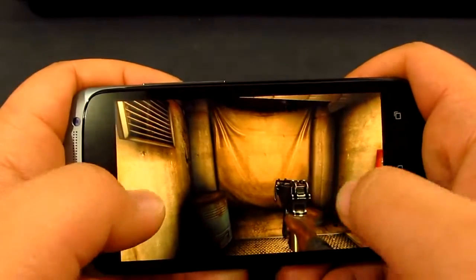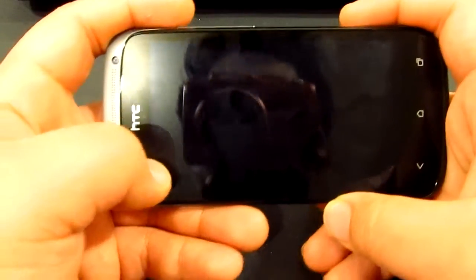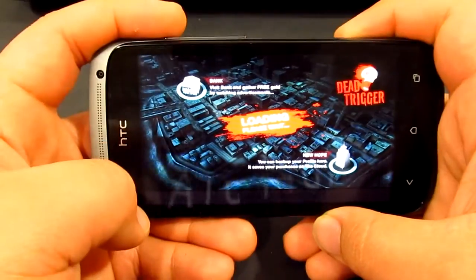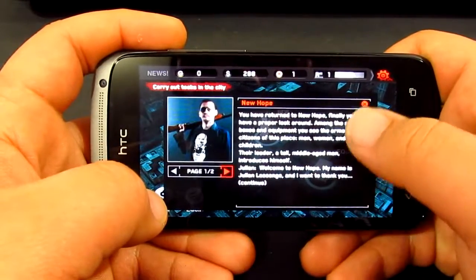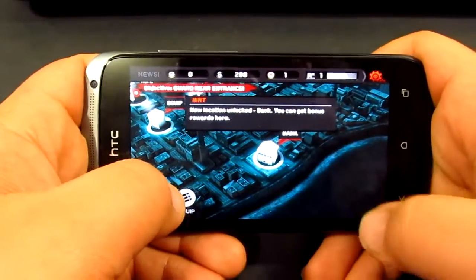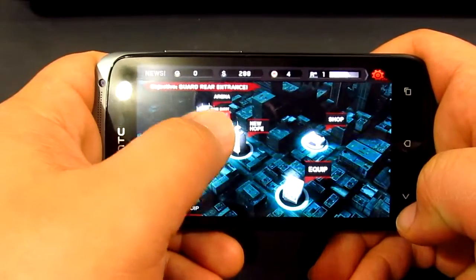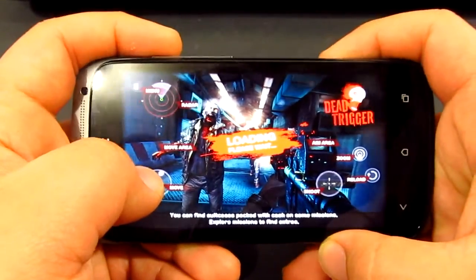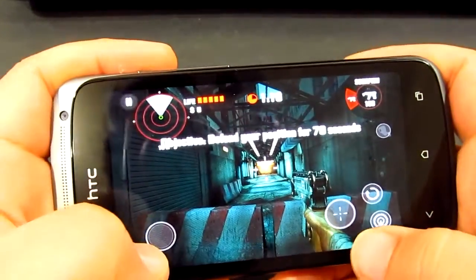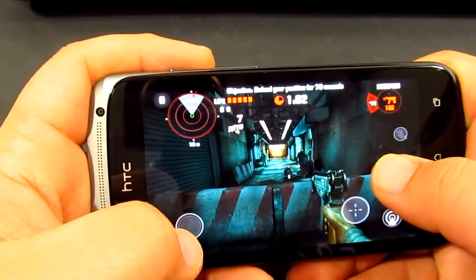That's the first mission and we're done. Now let's try another one — that should take us to the next level or mission. Nice graphics. Let me move in closer. Alright, here we go — first enemy over there. Lucky person to die first.